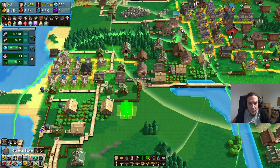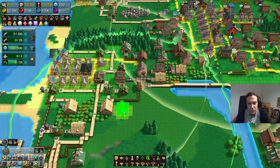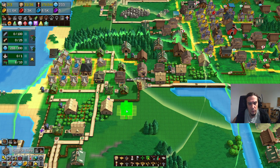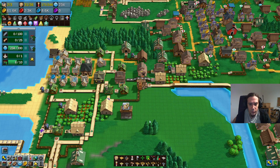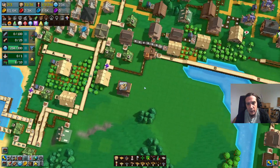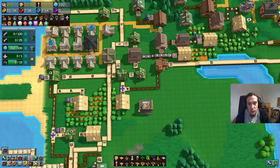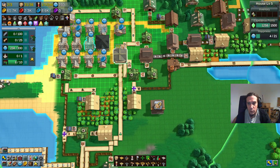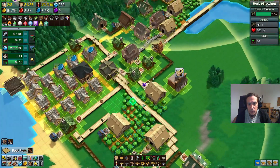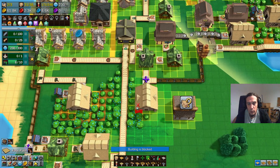I want to check if this is the best spot I can take — and I'm going to put it down like this so I have an accessible area all around the place. Now the next difficult question is how the hell we're going to connect that with our town center. I literally have no clue, to be honest, but we're going to get it done.